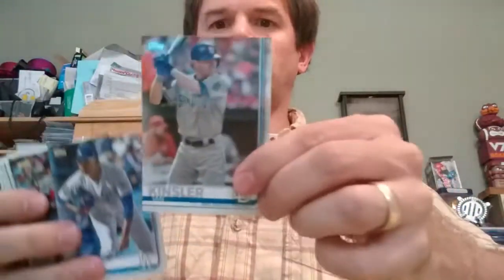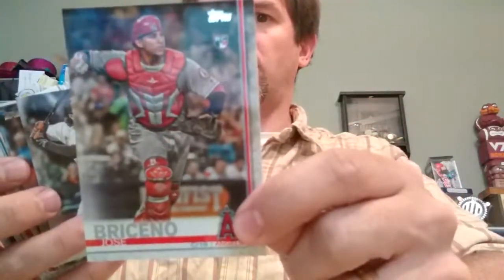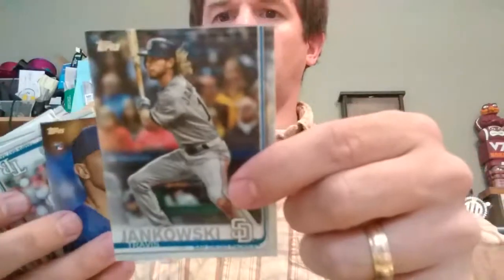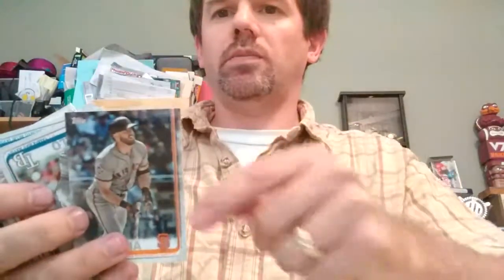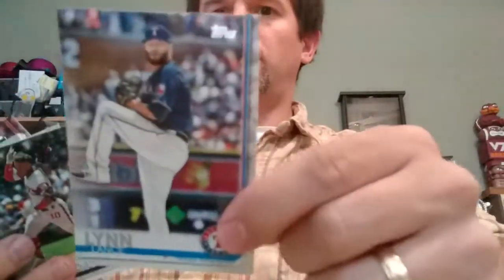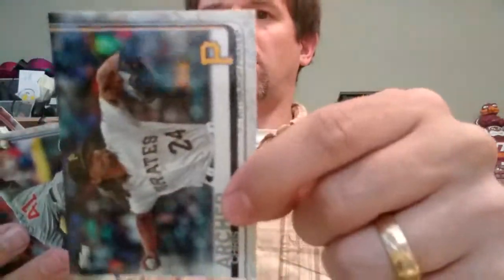So I've got Trevor Richards, Ian Kensler, Julio Urias, Kurt Suzuki, Jose Brissino rookie card, Ramos Garcia rookie card — getting some good rookies in there. Travis Jankowski, Jeffrey Springs rookie card — he looks happy to be out there. Evan Longoria, Diego Castillo rookie card, John Gant, Lance Lynn, Juan Mankata, Joe Ross, David Fletcher, Chris Archer.